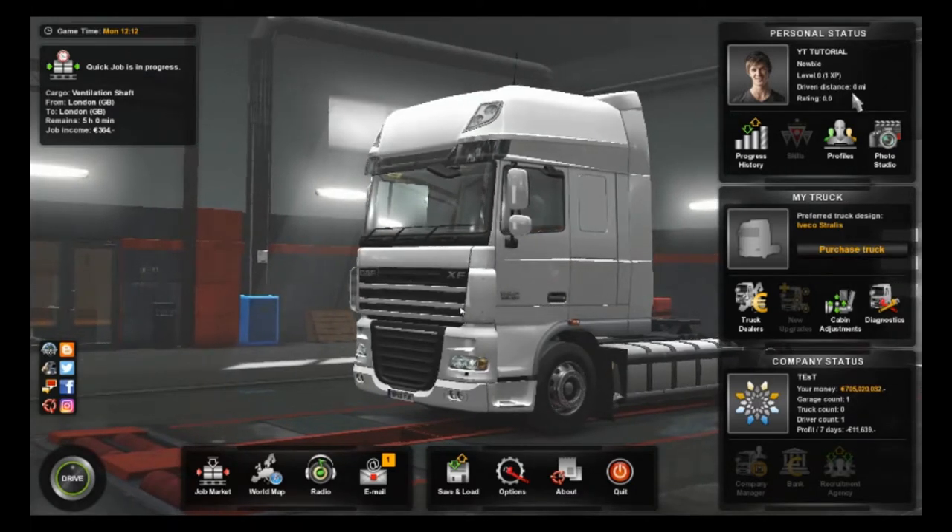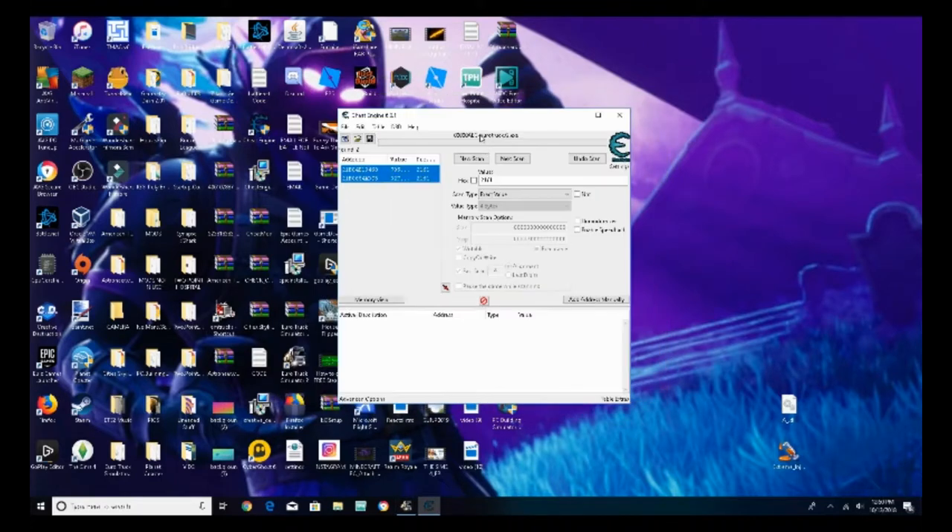So press Control-Alt-Delete, click Cancel, and go back into Cheat Engine. Click New Scan, and type in whatever your XP is — mine is one — then click First Scan. As you can see it found 851,000 results, which is way too many to change all the values.